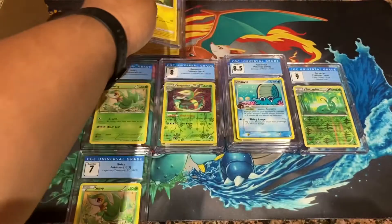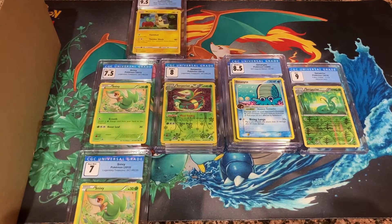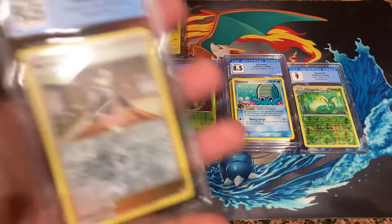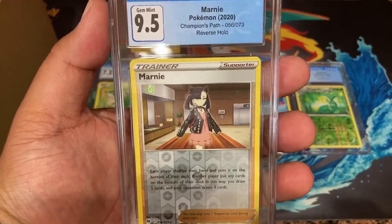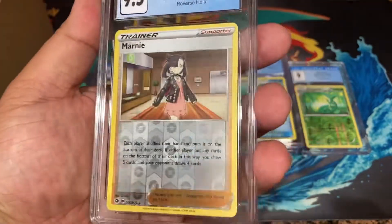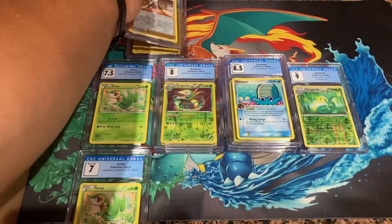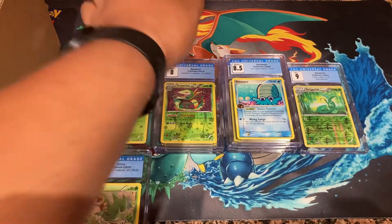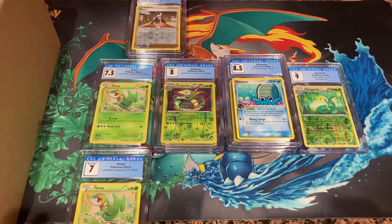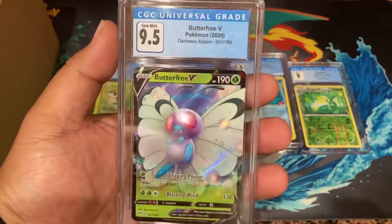That's cool - a little more modern card with good cuts on those. Next up: Marnie from Champions Path reverse holo - I had to send in a Marnie, you know. 9.5 - that's really good. It's not like it's worth much but just to have a high grade is pretty cool. And this one is for pudding right here - 9.5 for her! This Butterfree is a gift.